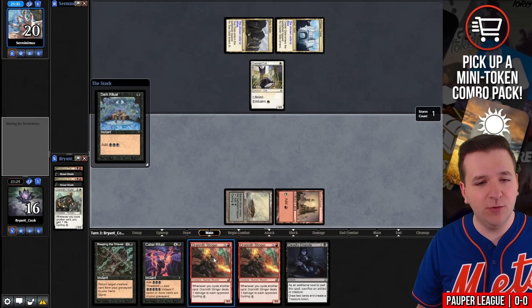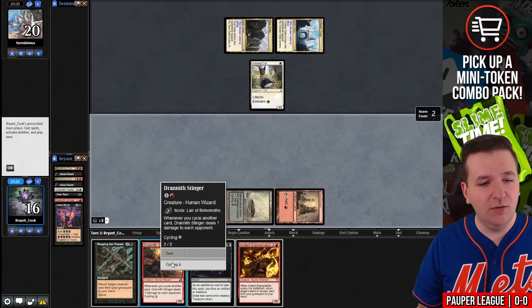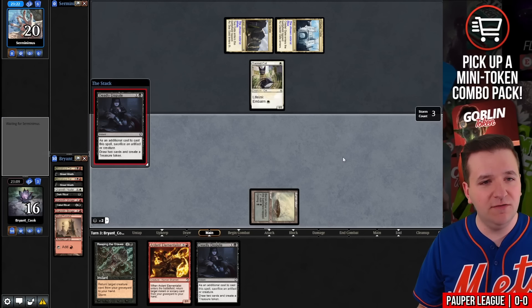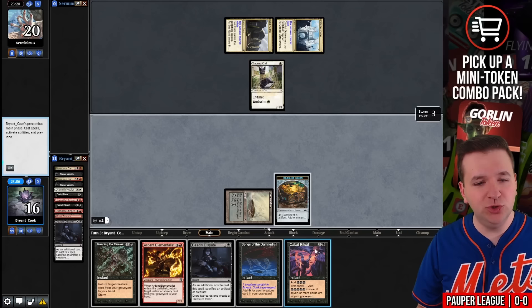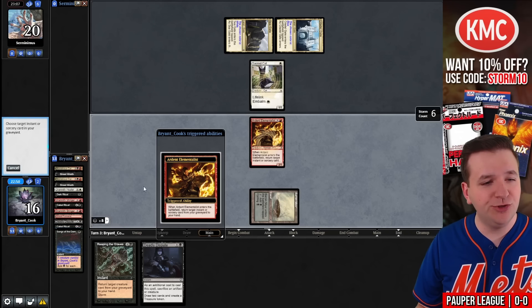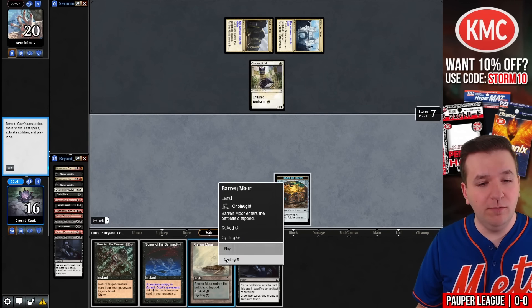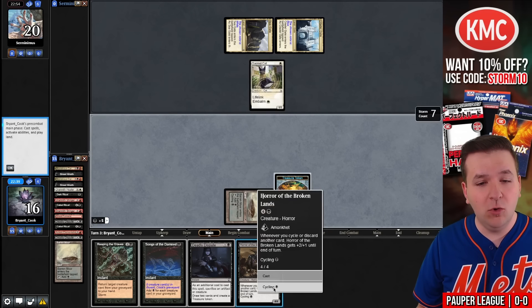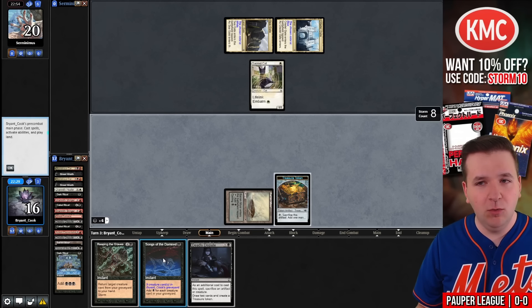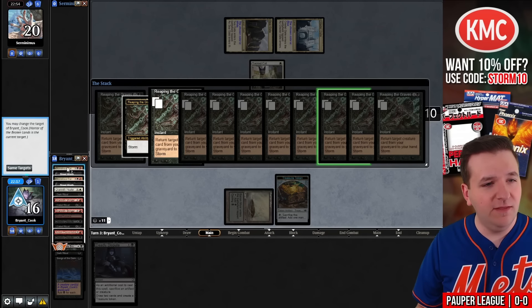Dark Ritual — this is the sixth card to the graveyard. Cycle Drannith Stinger, Cabal Ritual. Cycle the Stinger into another Deadly Dispute. We'll sacrifice the Great Furnace, then Cabal Ritual. Play Songs of the Damned, then play Ardent Elementalist — the trigger returns Songs of the Damned. Deadly Dispute sacrificing the Ardent Elementalist. Cycle Barrenmoor, cycle Horror of the Broken Lands. Dark Ritual. Songs of the Damned. And now Reaping the Graves.